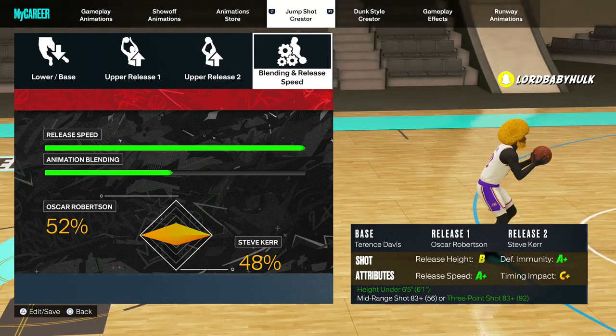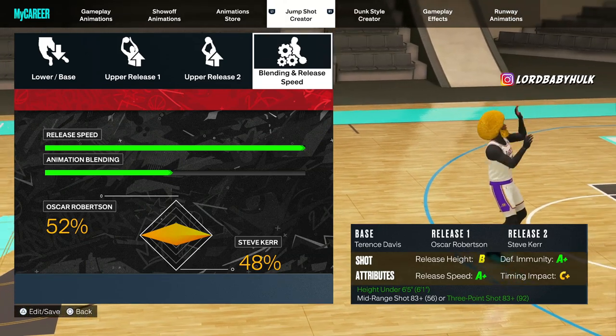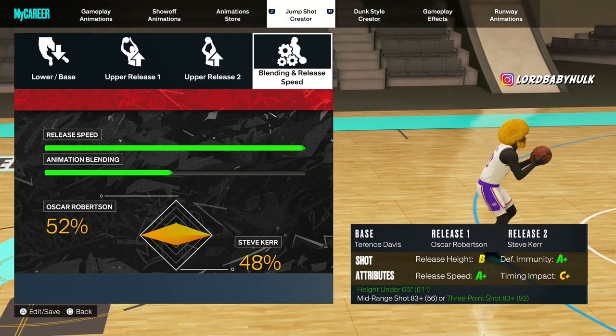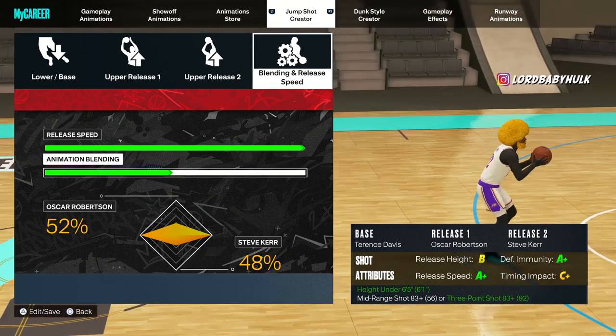I'm gonna give you a two-for-one with this jump shot. If you want to make it as fast as possible, just make the animation blending 100% Robinson — Oscar Robinson, by the way.